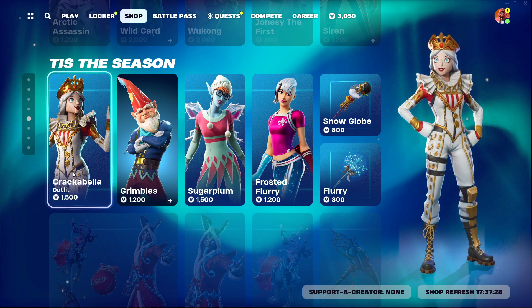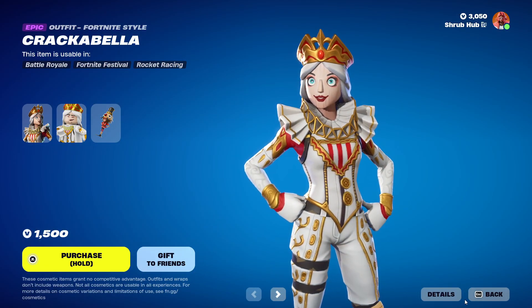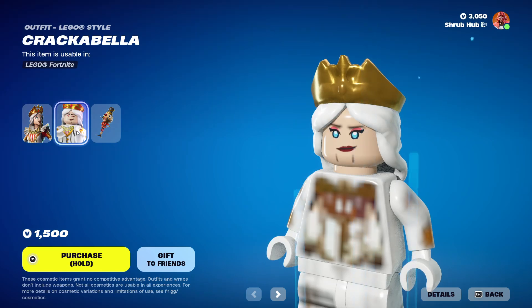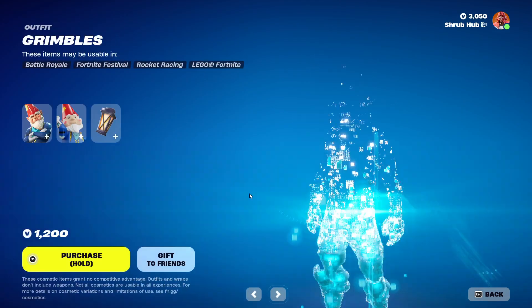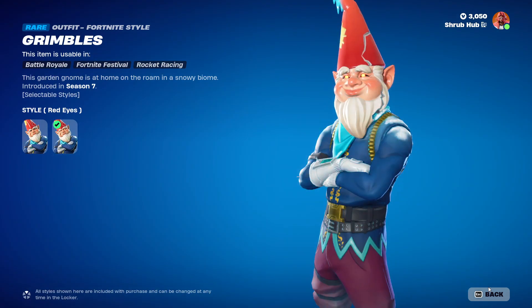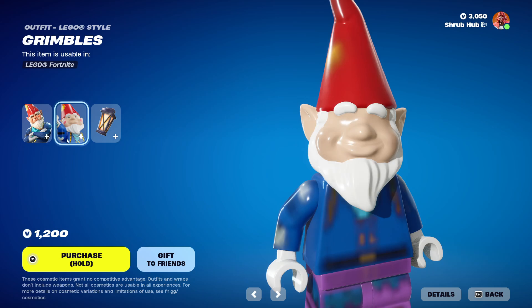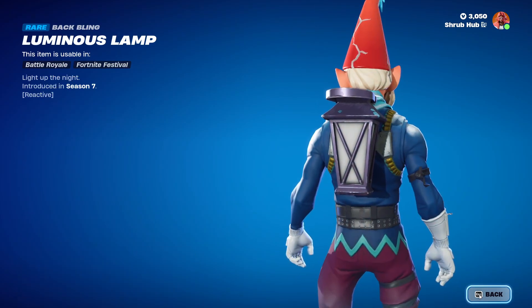Then we have Cacabellas here with some new stuff. She is from season seven — this is a Lego version and she comes with the snapshot backbling. Then we have Dribbles here with the red eyes. He's from season seven — this is the Lego version and he comes with the Loomis lamp backbling.